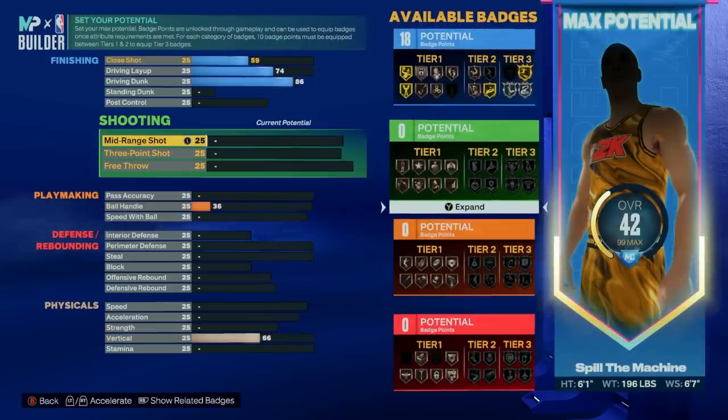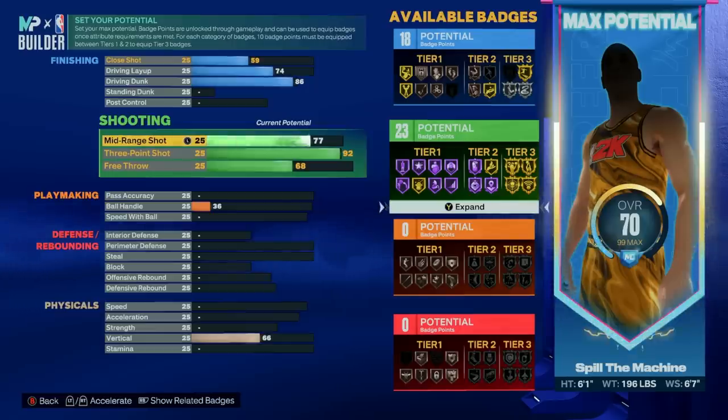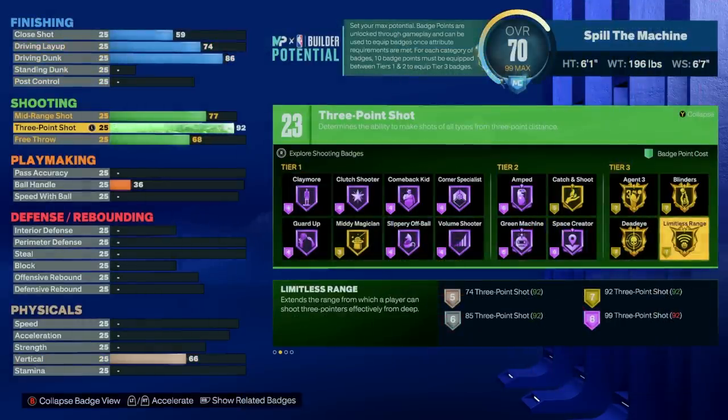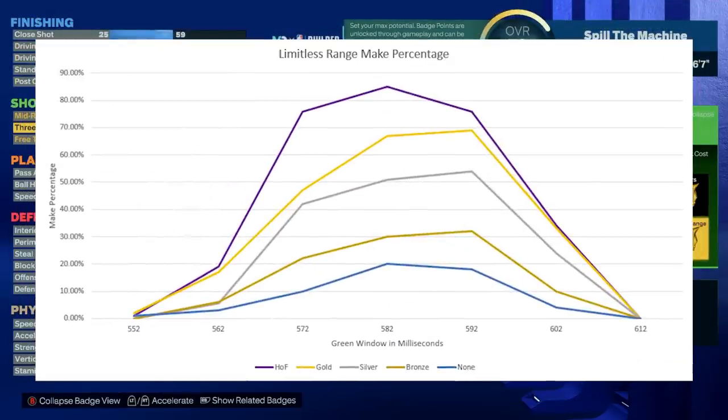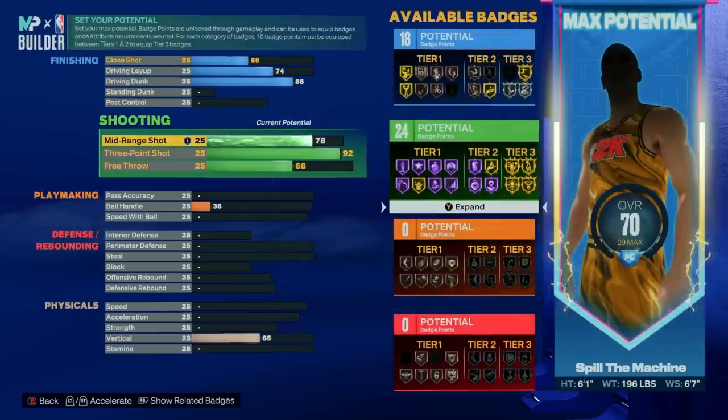Moving on to our shooting category — this is pretty straight to the point. We're raising our 3-point to 92 for that gold limitless range badge which will be very much worth it. I haven't had a build with gold limitless range before this one and the difference is night and day. If you've ever watched our limitless range badge test, you know that this badge works really well even at the silver level, but once you get to gold the make percentage skyrockets. Once you get to that 92 rating your mid goes to a 77, so bumping one more point gets that extra badge for a total of 24 shooting badges, which is good but might be a little low for some people.